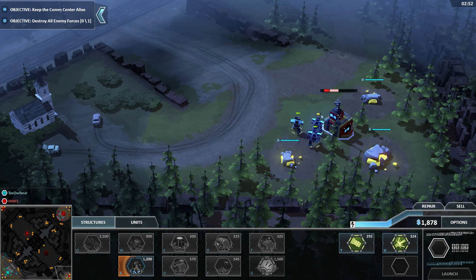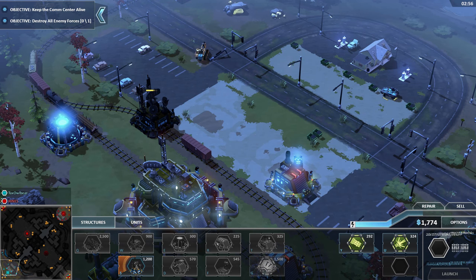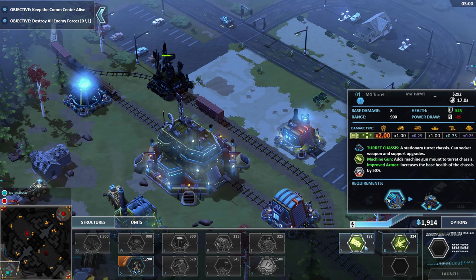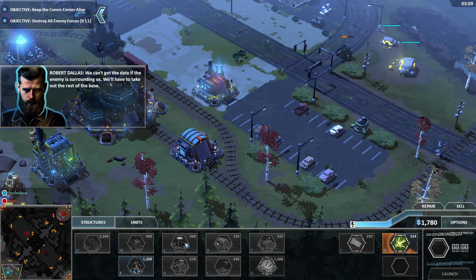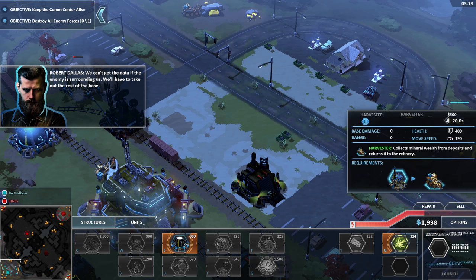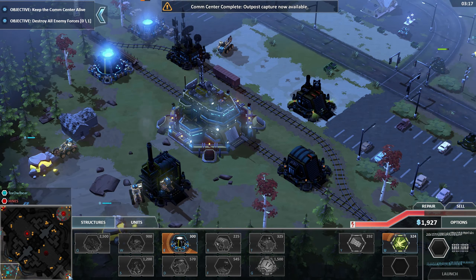Looks like we could chase this guy off — that's great. You can actually come up here as well just in case they have some moderately heavier stuff here. Let's get a cannon tower here, and we should probably get a power plant after this. We can't get the data if the enemy is surrounding us — we'll have to take out the rest of the base. Comm center complete. Outposts captured — now available.